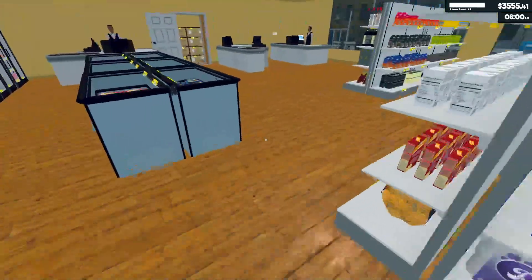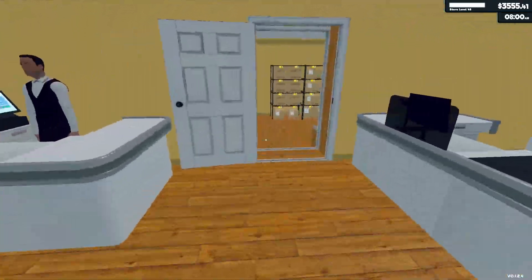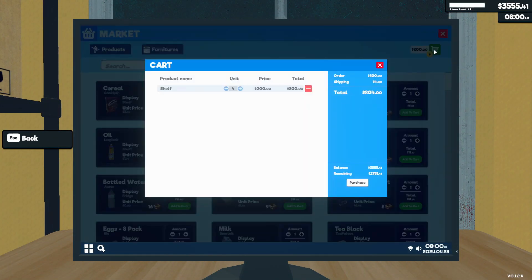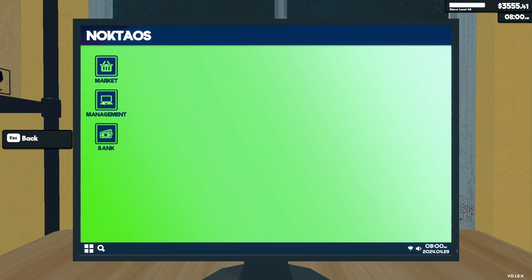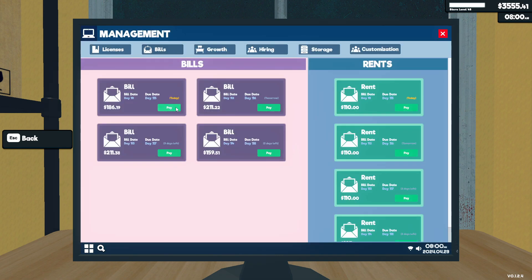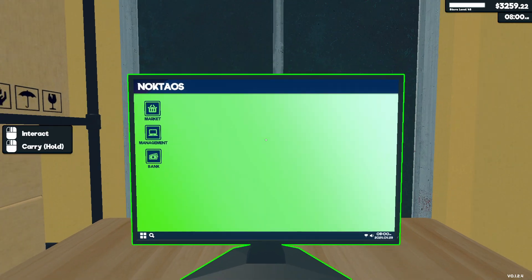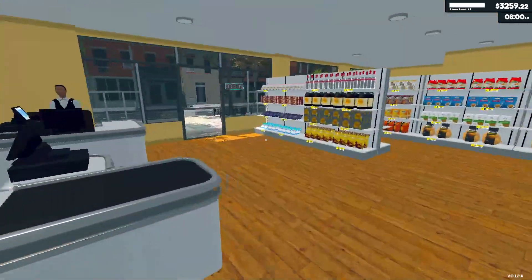I was going to purchase some more shelving but I don't think I need to just yet. So let's go into the market menu and take those shelves out of there. We've got bills to pay - let's go ahead and pay that and that. We don't really have anything else to get done right now so we might as well open up.